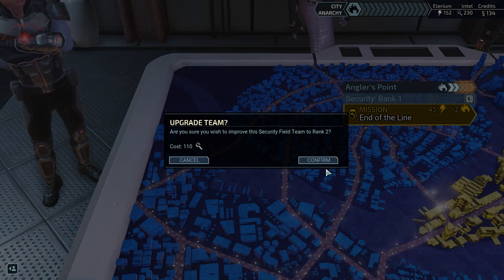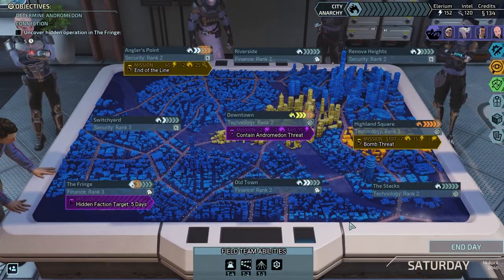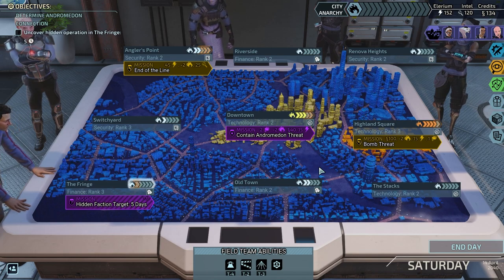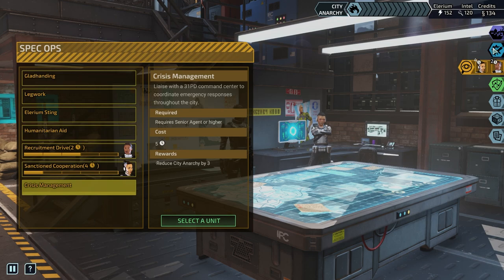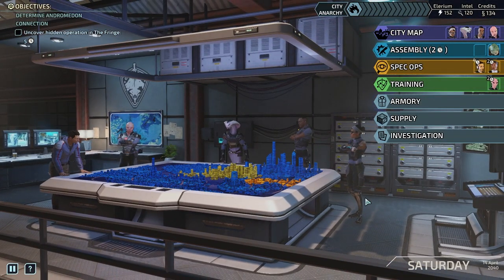We're going to straight upgrade that for 110 — we now need to get six places up to tier three. We've got a rank three of all district types now. Let's check if that's given us new options. Crisis management — no, nothing new there. Assembly projects: improved training says with more equipment and an assistant, training facilities will be able to handle concurrent programs — requires building a rank three finance district. Not bad — we'll hopefully get there fairly soon. And that's going to be it for this episode.